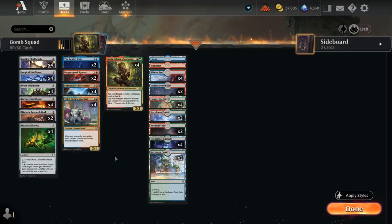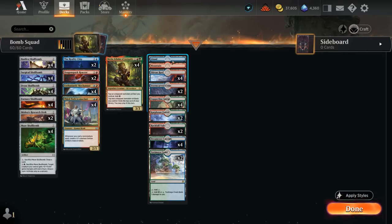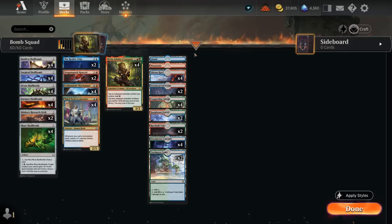There's plenty of mana fixing including the new Copperline Gorge. The pain lands aren't too bad in this deck since we're often tapping them for colorless mana, which doesn't cost us any life. I've got a couple basics to search up in case of an opposing Boseiju, since we don't have a tri-land in the Temur colors. There's also no room for the channel lands since we need all the mana fixing we can get. We'll be playing this in the play queue since it's not the most competitive deck, but hopefully we can still have some fun — let's jump into some games.